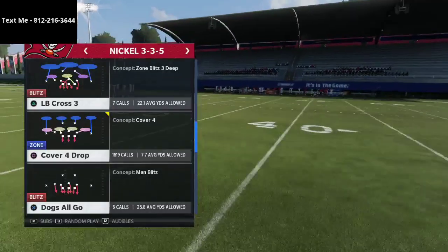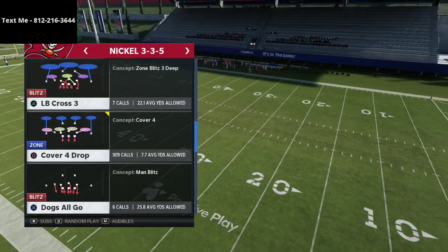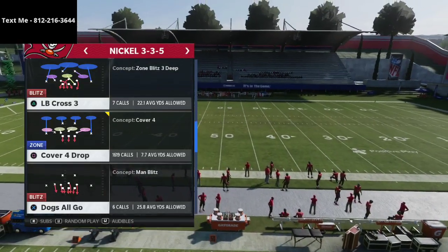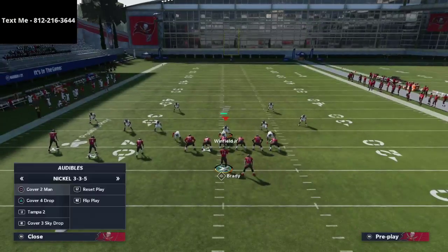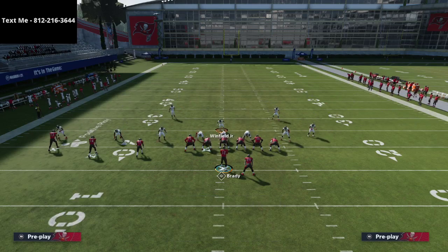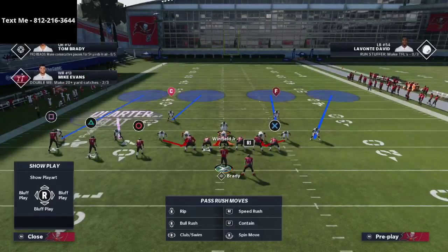I come out in 3-3-5 every single play and audible into the 3-3-5 wide. Typically I'm coming out in the 3-3-5 normal cover four and audibling into the 3-3-5 cover four as my base defense. What you're going to see here is I'm going to audible to cover four show two, then press coverage, spread my defensive line, crash my defensive line out, and blitz all of my linebackers right off the edge.